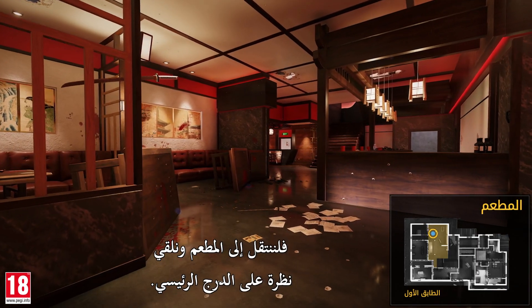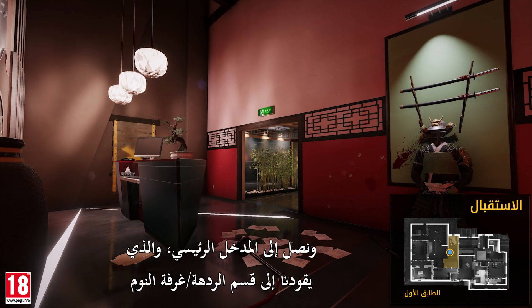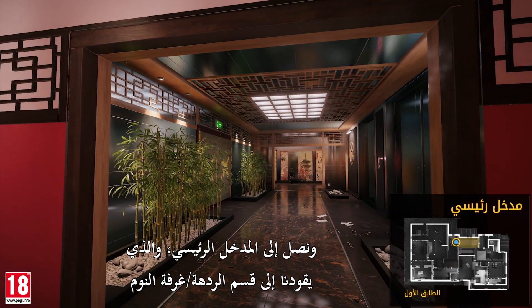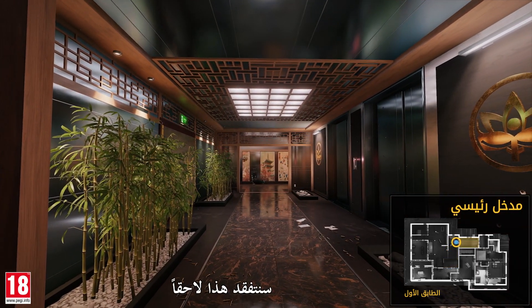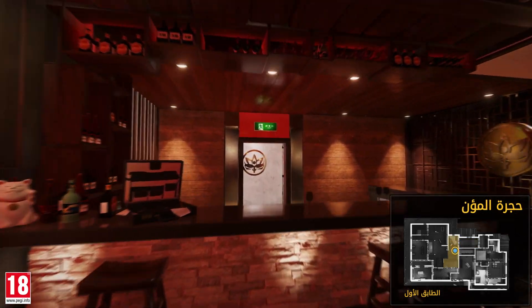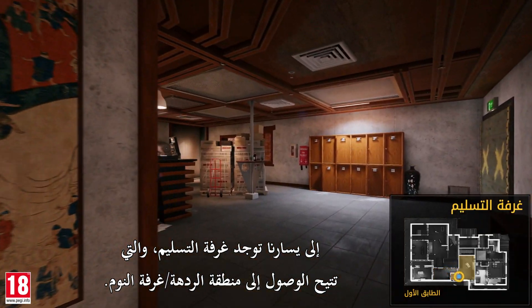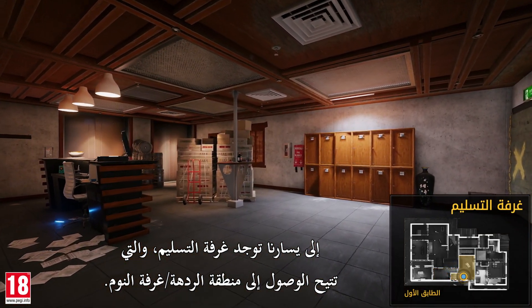Let's move into the restaurant and have a look at the main stairs. We cross the reception and arrive at the main entrance, which leads to the lobby bedroom section. Let's turn back and cross the reception again to arrive at the pantry. On our left is the delivery room, which provides access to the lobby bedroom area.